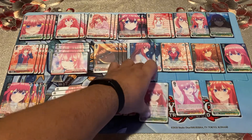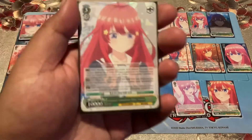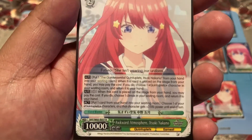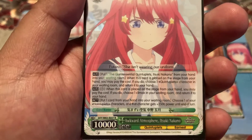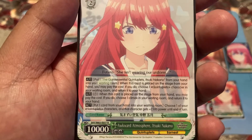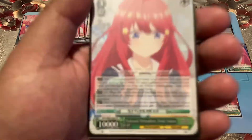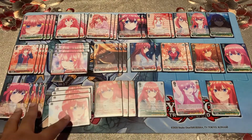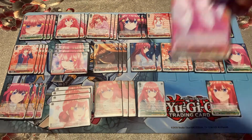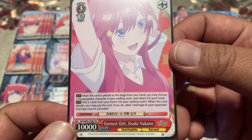'Awkward Atmosphere Itsuki' has a wall of text, but basically: you can put this card from hand to the waiting room when it's placed on stage to choose one quintuplets card in the waiting room and return it to hand — getting something back late game for one stock. When placed from the stage to hand, you may pay the cost to choose one climax from the waiting room and return it to hand. So with one stock you can get both pieces back, which is really cool. You can also put one card from your hand to the waiting room to give one quintuplets character 2500 power, though you'll mostly use the first two effects. There's also the trial deck level three that salvages a quints card on play, puts two cards from hand to the waiting room, and deals one damage when it attacks.